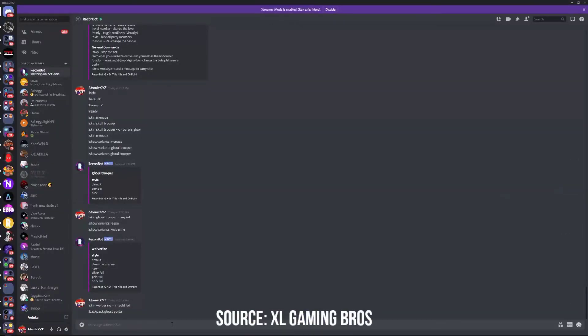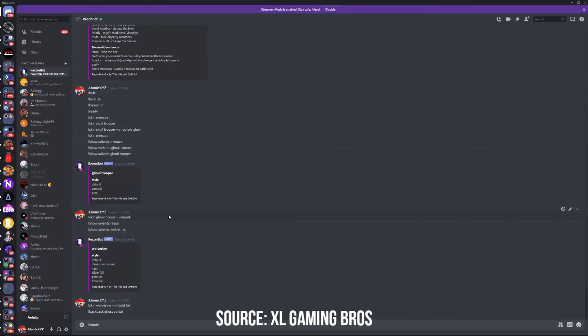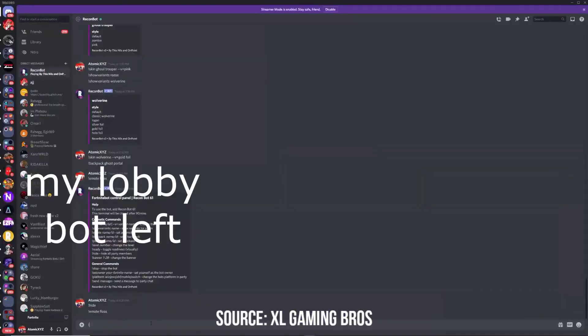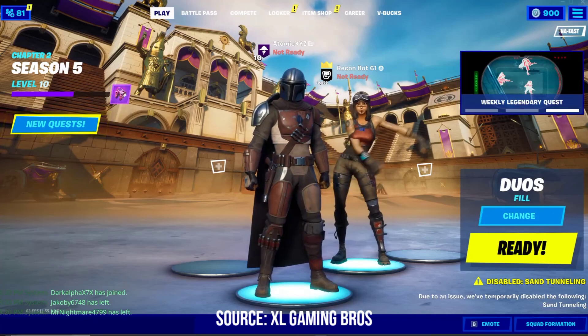Now let's check out the emotes. All the other commands are listed and pretty self-explanatory - if you have a question just let me know in the comments. For emotes, type exclamation point emote and then the emote name. Type 'floss' and that'll get you the Floss emote - pretty cool. Hopefully you guys enjoyed the video; if you did make sure to leave a like and subscribe, and I'll see you in another one.